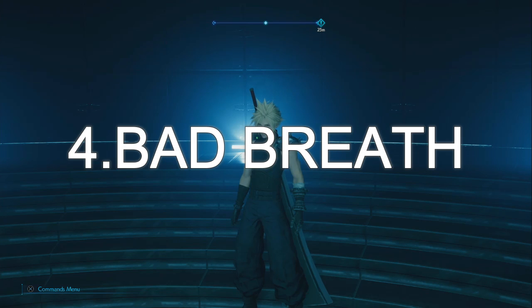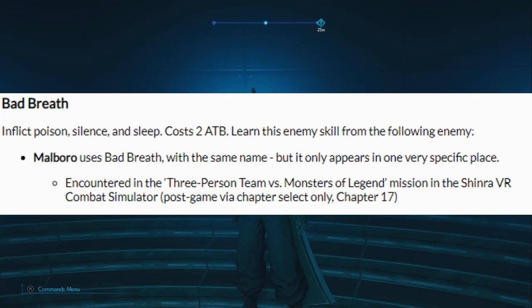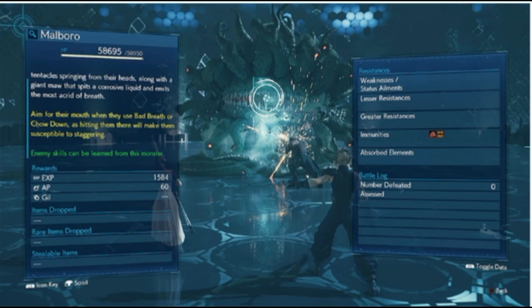The last enemy skill, and in my opinion the hardest to find, is Bad Breath, which you learn from Marlboro. This is the very last Shinra Combat Simulator mission before you unlock the mystery final simulator, called Three Persons vs Monsters of Legend — and you can only encounter this post-game. When you go against Marlboro, it's going to use Bad Breath on you and you'll learn it. The problem is the combat simulator is so difficult it's almost mission impossible to get through. I'll show some screenshots since I forgot to record gameplay footage of learning Bad Breath, but I did learn the enemy skill.